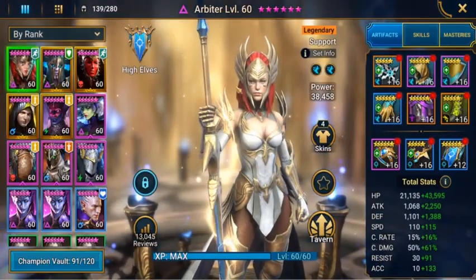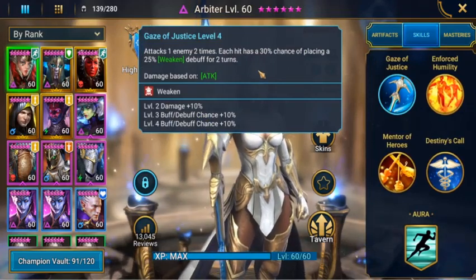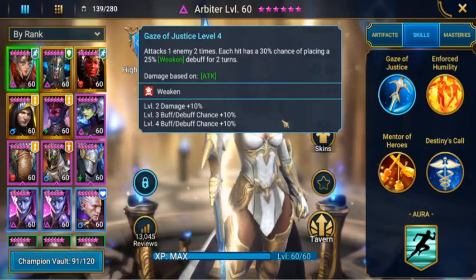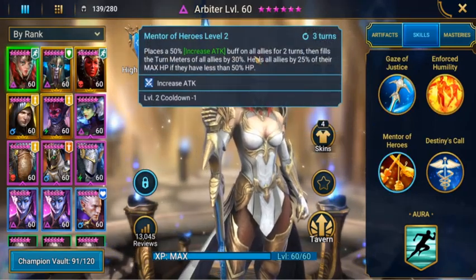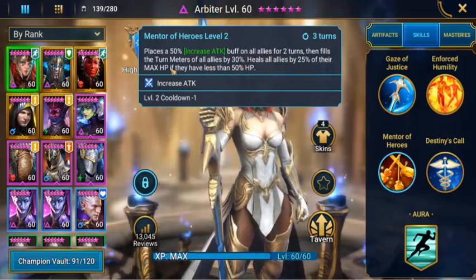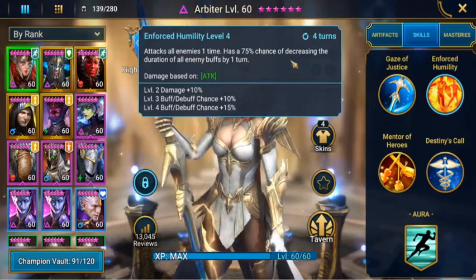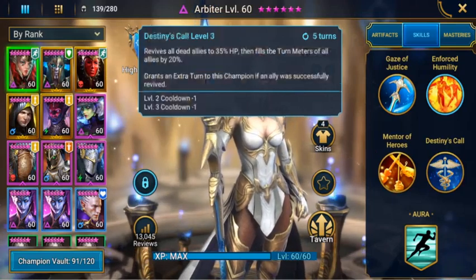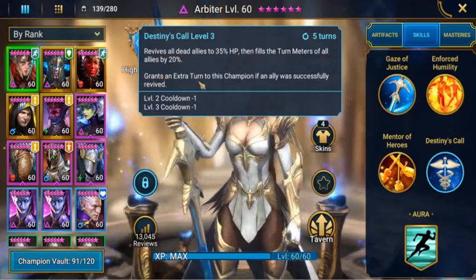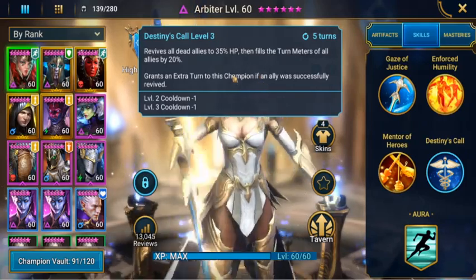I'll show you what champions I'm going to be using. I'll have Arbiter in the team. Arbiter's skills are Gaze of Justice — attacks one enemy two times. Each hit has a 30% chance of placing a 25% weakened debuff for two turns. With additional books on her, it gives additional damage and buff chance. She also places a 50% increased attack buff on all allies for two turns and fills the turn meters of all allies by 30%. Heals all allies by 25% of their max HP if they have less than 50% HP. Her Enforced attacks all enemies one time and has a 75% chance of decreasing the duration of all enemies' buffs by one turn. Destiny's Revives revives all dead allies to 35% HP, fills the turn meters of all allies by 20%, and grants an extra turn to this champion if any ally was successfully revived. That's why I have Arbiter in the team — if other champions die, she can bring them back to life.